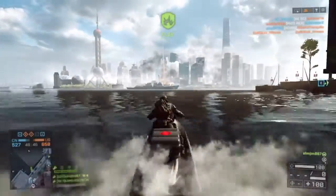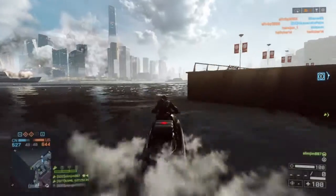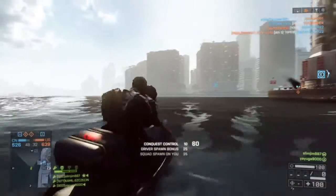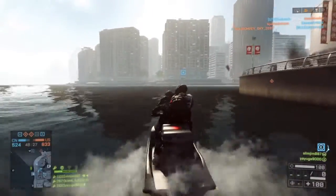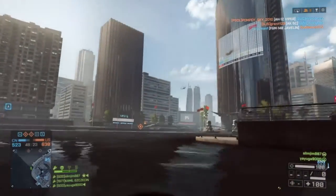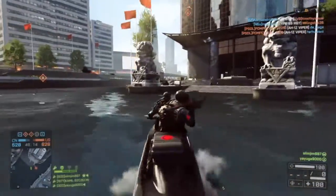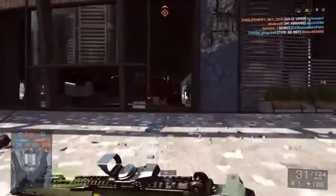Height advantages — the elevators on a lot of the maps, the staircases, the ladders. Sniper fire from buildings, especially on maps such as Siege of Shanghai, Flood Zone, and Rogue Transmission — that comes into play quite a bit. Me and a friend were about to go up the tower and try to take the base.